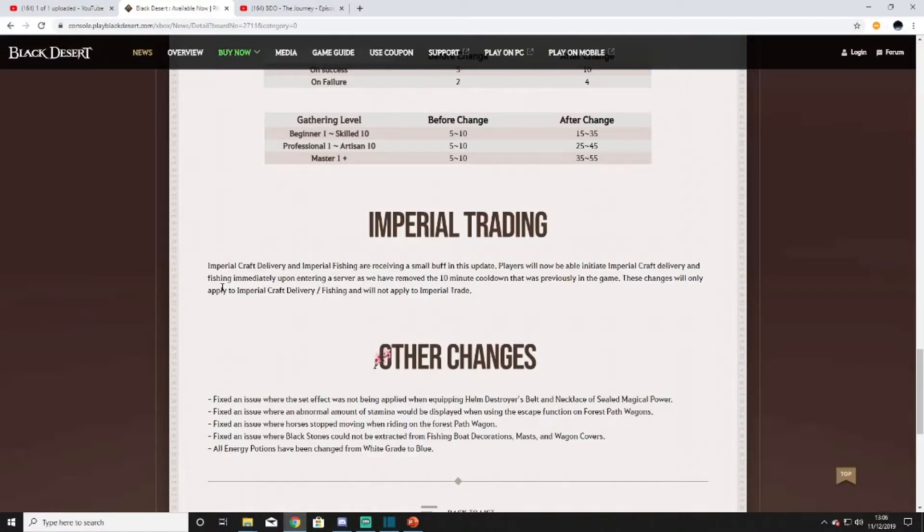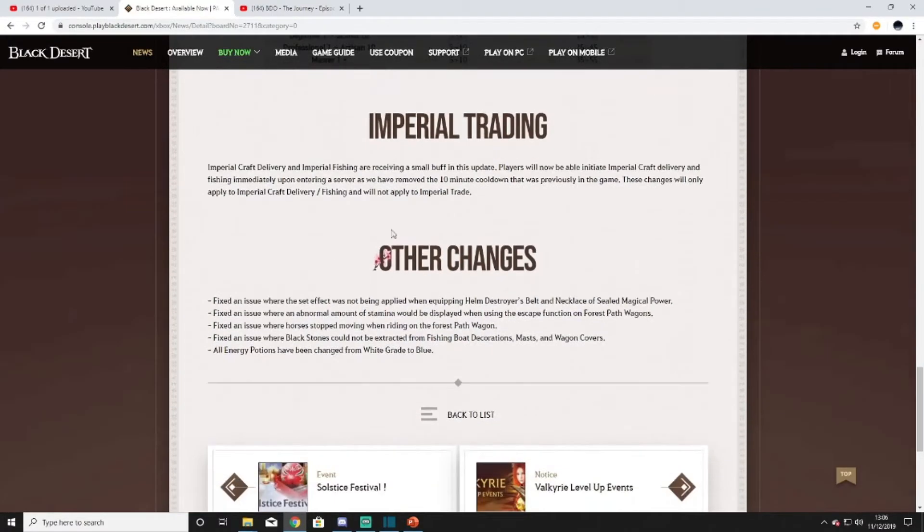Imperial trading is another really great update. They've removed that 10-minute cooldown when you log into a server, whether you're trading in fish, food, or alchemy items. This is amazing — I'm actually going to be doing a lot more imperial trading with this new patch. In the past I had to make two to four different items to guarantee I could get it done in one server swap, then wait 10 minutes. This is a really great quality of life improvement for console.